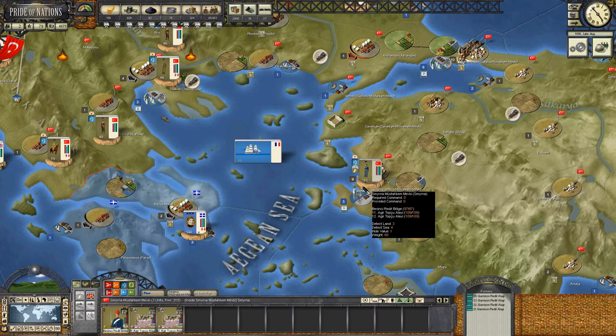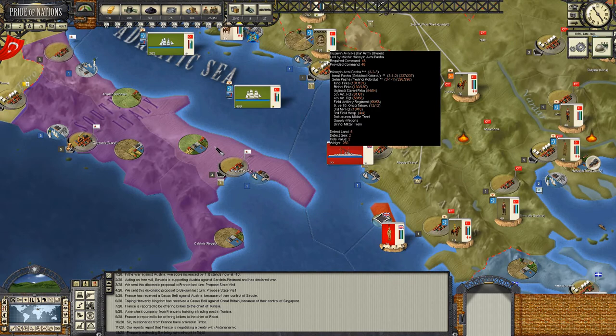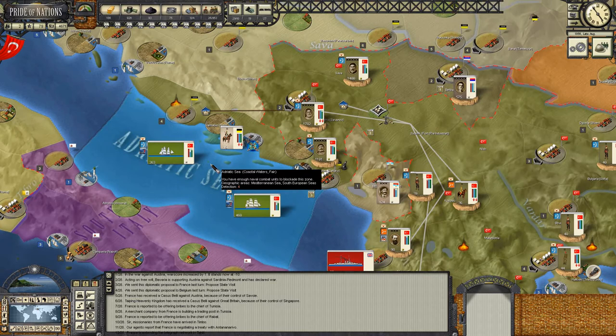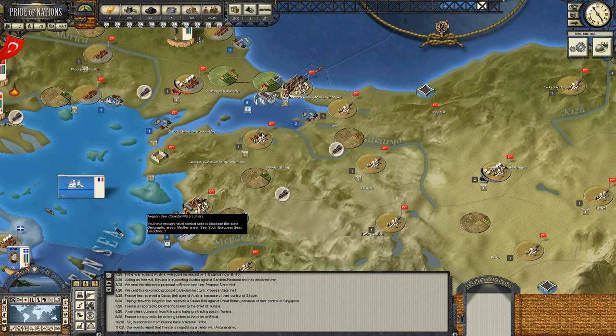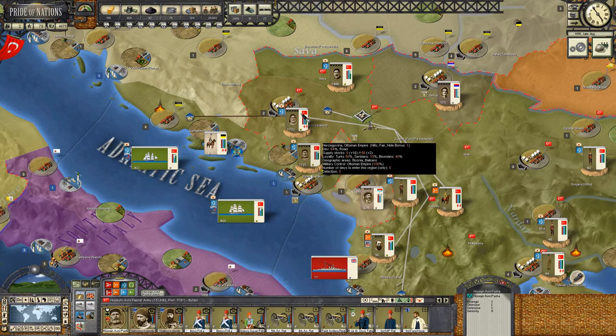We've begun the construction of siege artillery - that's going to take a month, and then probably a week to two weeks to move and hook up with Hussein Avni. Once the siege is complete, we'll detach it and send it back to Smyrna - or maybe even Constantinople. We'll build up a nice little arsenal in Constantinople of units we can detach and use temporarily. Once we have railroads, we can move it very quickly to support any siege in a short period of time.